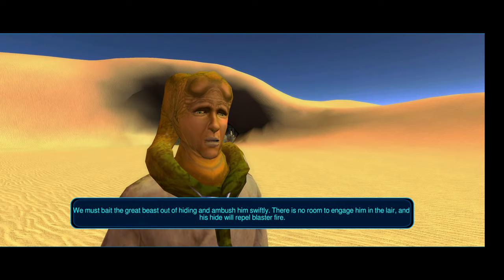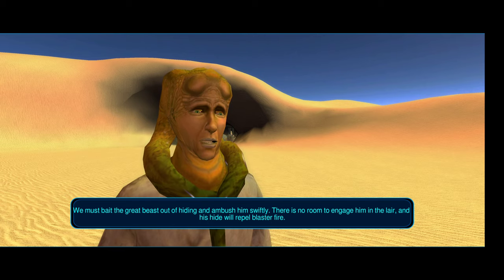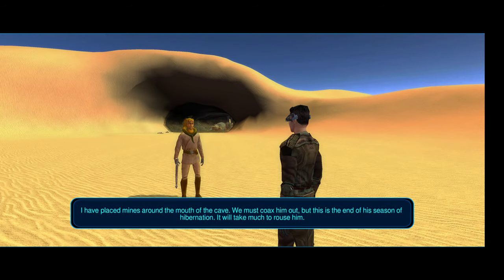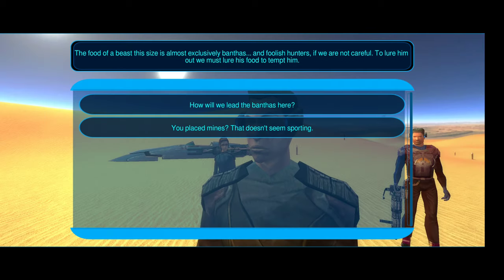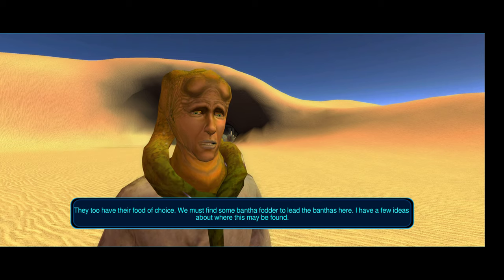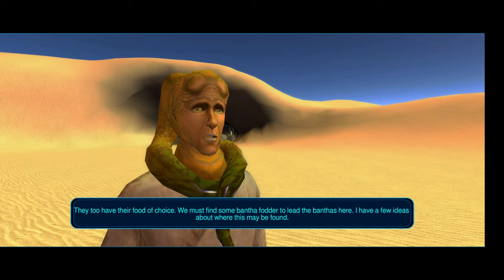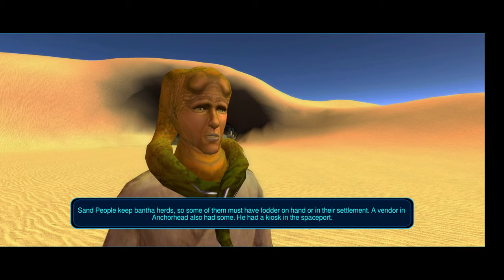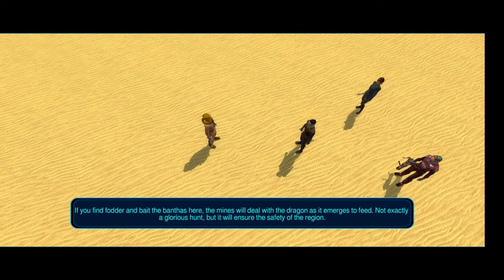We're getting information on how to defeat the Krayt Dragon. We have to get the Krayt Dragon to exit the cave, so we'll place mines around the cave and then lead the Krayt Dragon out so the mines explode around him.